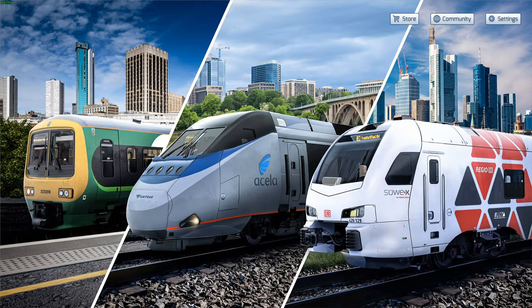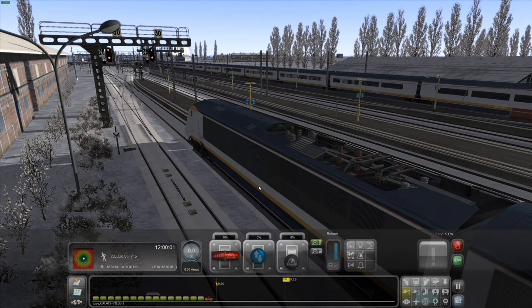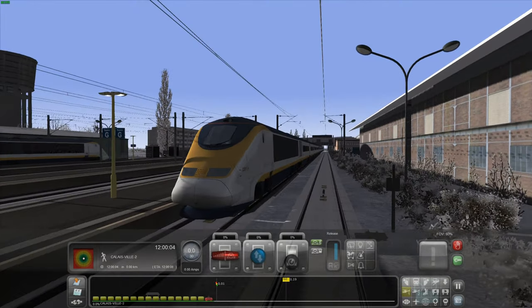There are lots of different names for all these trains. They've kind of rebranded the Eurostar thing to 'E' and then a number, which is a bit weird, but I can understand why they'd want to do that. For me though, I prefer they just keep the 'Class something' naming because that makes sense to me — it's like a uniform naming system.